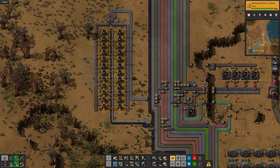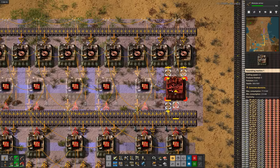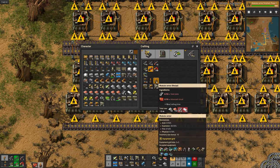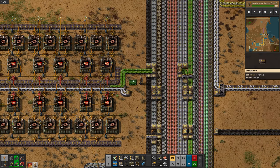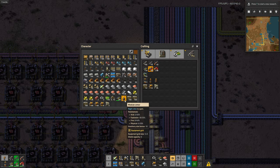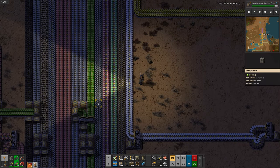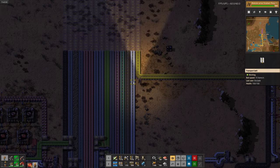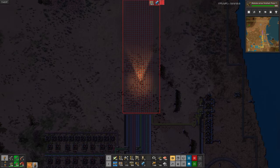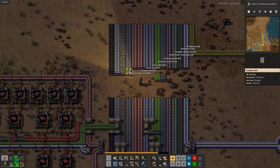There's mining productivity. Now I'll research modular armor so I can put a personal robo port in it — what that lets me do is carry robots around and they'll build for me. There's modular armor — I'll start crafting that by hand real quick so I have it later. Now I'll hook up green circuits, then copper, and now we've got red circuit production. I'll equip that modular armor which will give me a couple more inventory slots. Right here I realize I want to rearrange the bus, and I make a giant mess — I tear up the whole bus and rearrange it for no reason other than to waste 10 minutes and add even more spaghetti to the base.